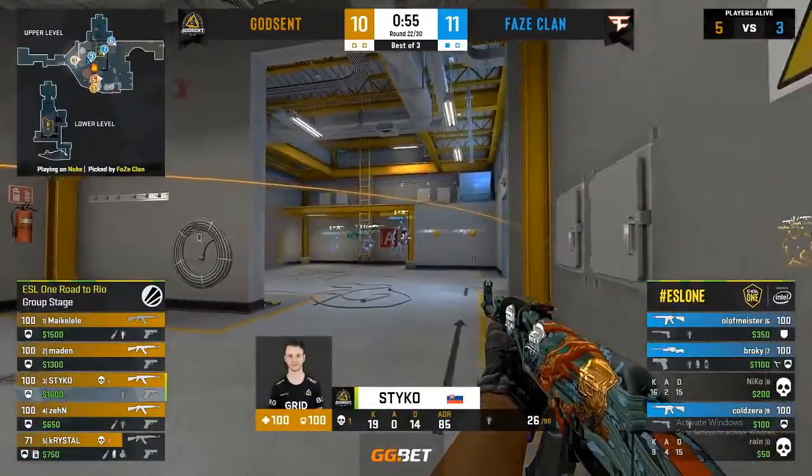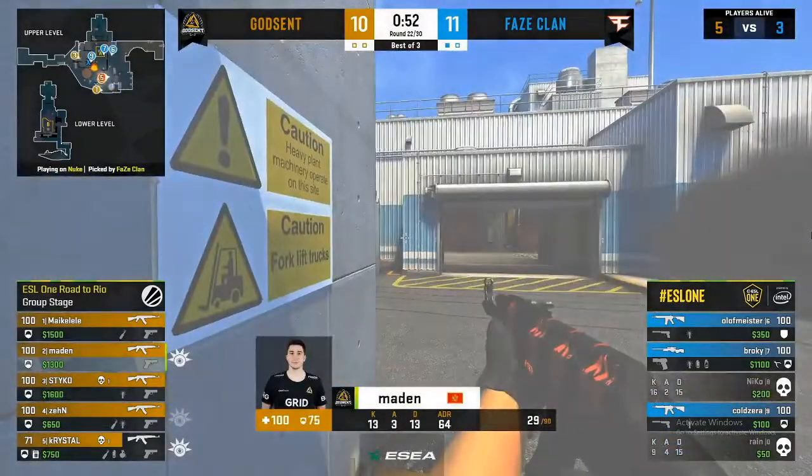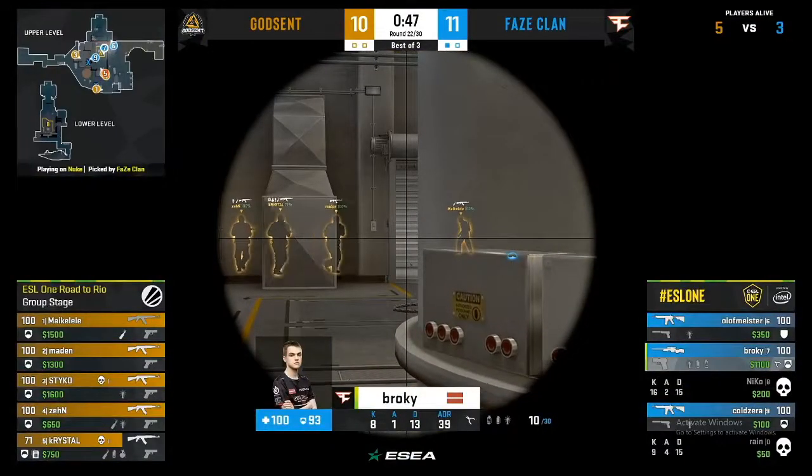Uncharacteristic from Phase — potentially falling apart in the latter stages of their map pick. They can't afford it here as Godsend look to find their 11th round. Only three players stand in the way.